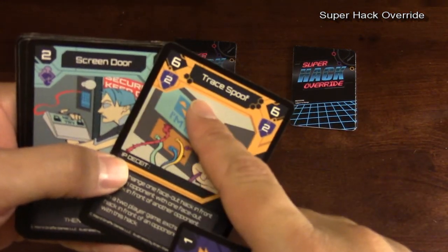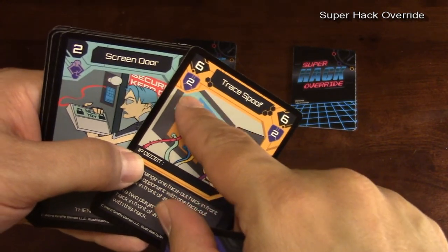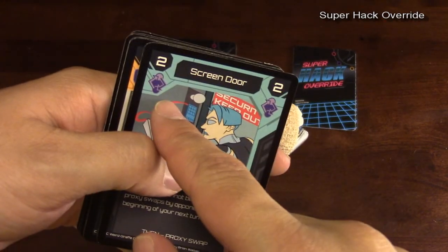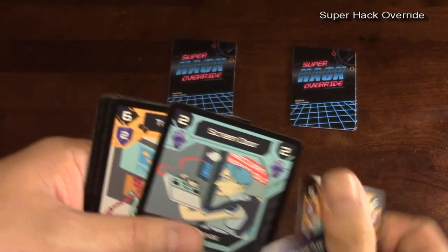There is the tracer spoof that you can play out in front of you, and it will protect you from the number two hack, which is the screen door. The screen door is a proxy hack which allows you to start swapping around cards and things like that.